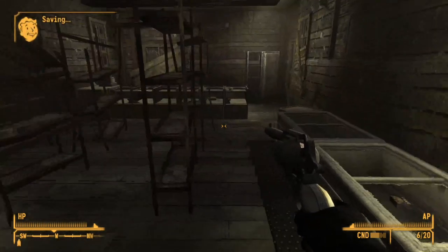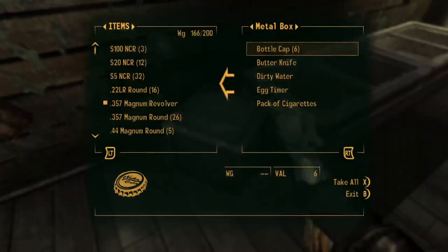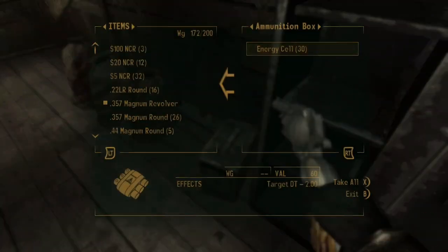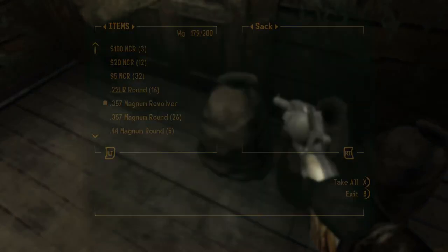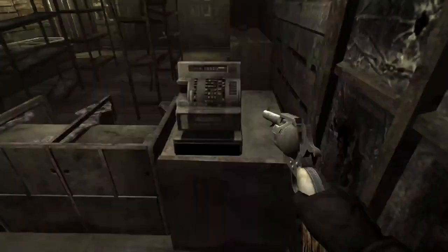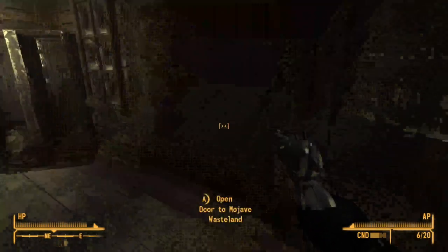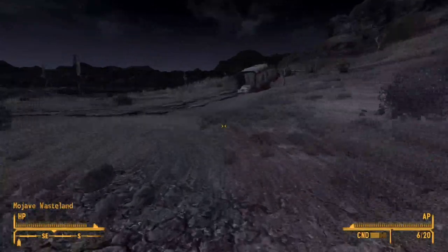Nipton Road General Store. Nothing in here? Empty bottle, metal box, pack of cigarettes — I'll take that. Cram, ammo box. Pugilism Illustrated — I'm guessing that's an unarmed combat book. Let's take what I can get though. Is it around here I have to keep an eye out for mines and stuff? I better keep an eye out just in case.